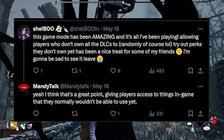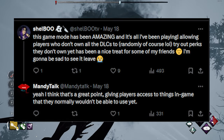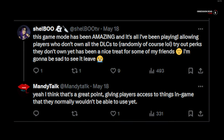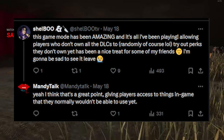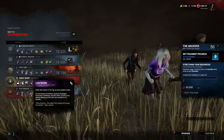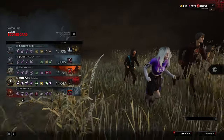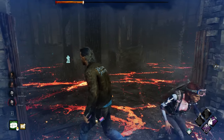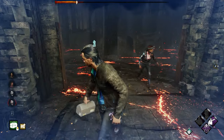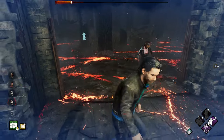Shellboo raised a really good point: 'This game mode has been amazing and it's all I've been playing — allowing players who don't own all the DLCs to randomly try out perks they don't own yet has been a nice treat for some of my friends.' I think this is a really good point, especially for newer players, because they might make note of perks they had access to during this modifier, scribble the name down, find out whose teachable it belongs to, and go unlock it. Maybe they start using new perks — I think that's a victory. I'm a big fan of this modifier, 10 out of 10 would play again.